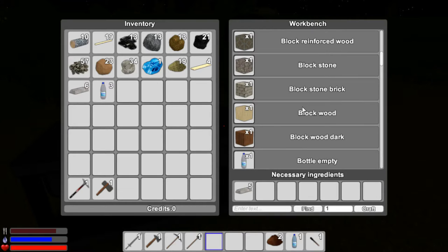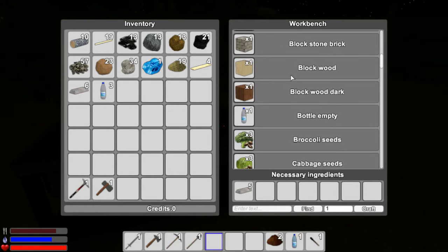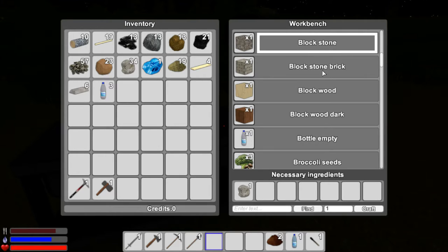We need to build blocks — maybe regular stone blocks, stone brick. These use stone, and we need about 63 total for the outside. I'm just trying to think how many blocks are on the outside. I might be doing the math wrong. I'm going to make stone blocks — let's make 48. Wait, I can only make 34, we need more stone.